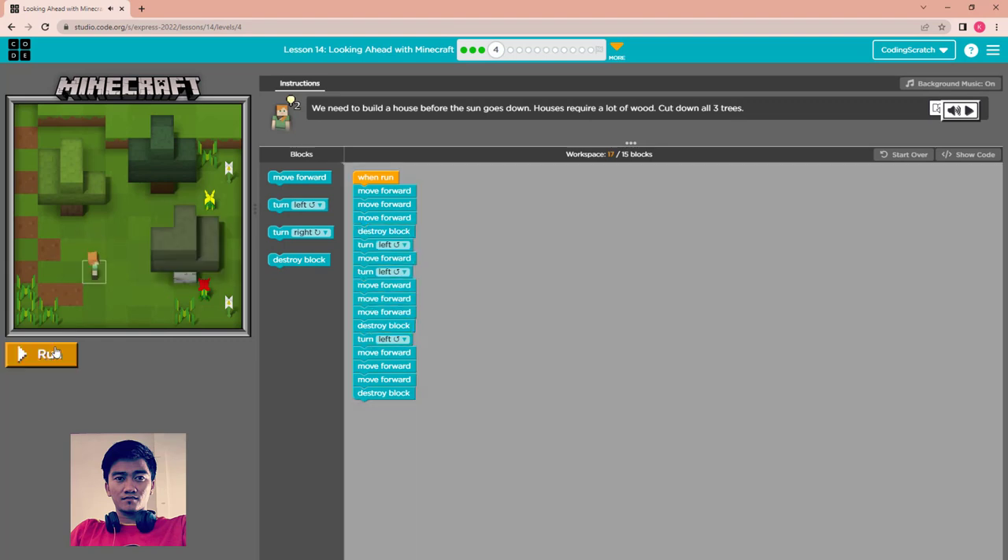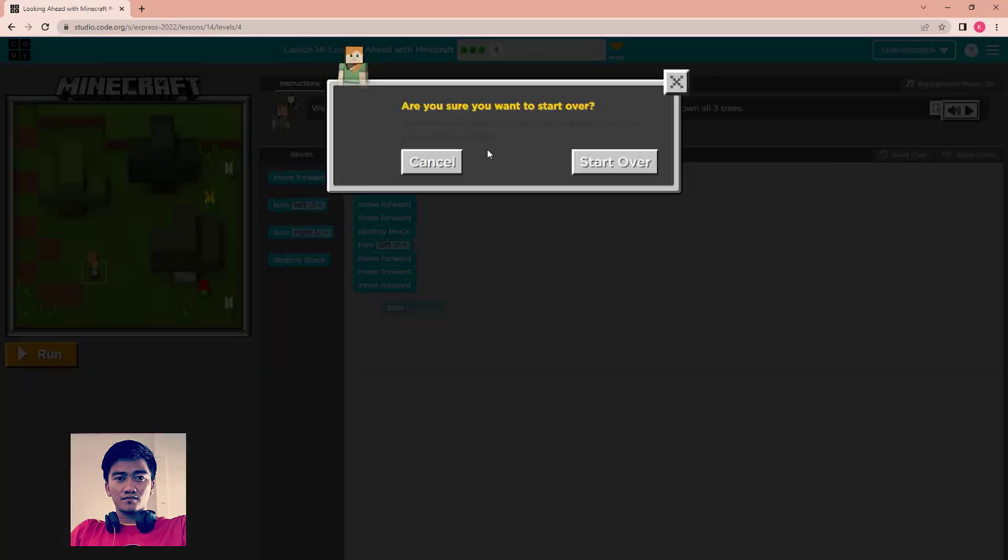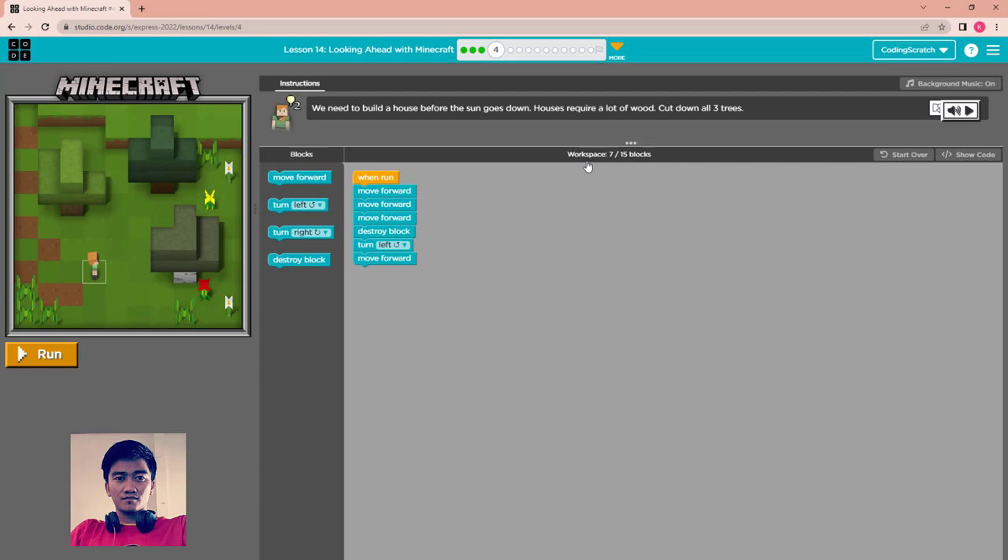Something went wrong — I used the wrong turn left. Let me restart. Run it. Puzzle 4: We need to build a house before the sun goes down and cut down all three trees.